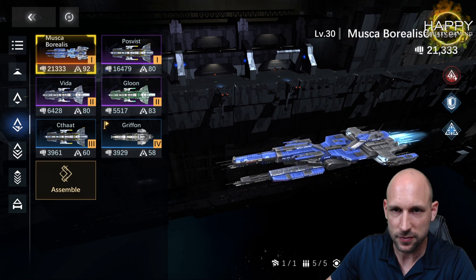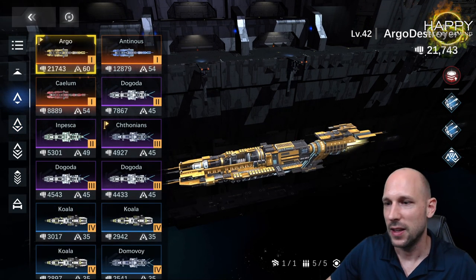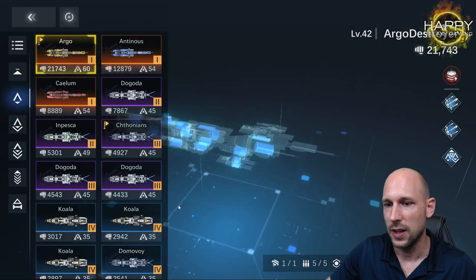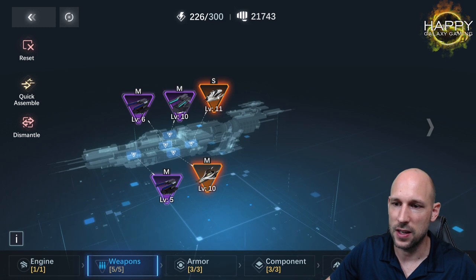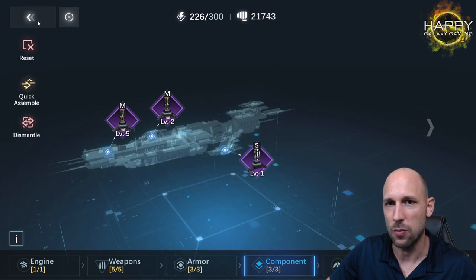Moving to cruisers, I'm at 21K power for the Argo. The Muscar Borealis cruiser is only level 30, which makes a big difference. Looking at the gear: a level 10 engine, most weapons at level 10, two SSR weapons. For the armor I'm running into the problem of not having enough resources to level these up — same for the components.